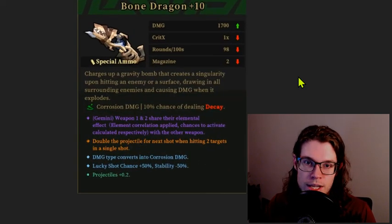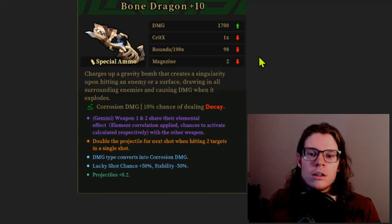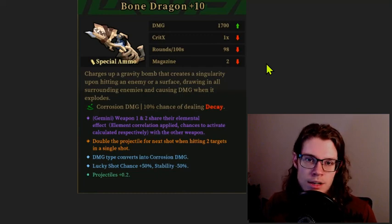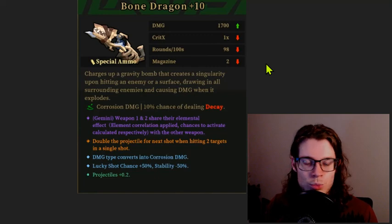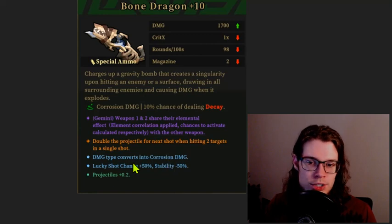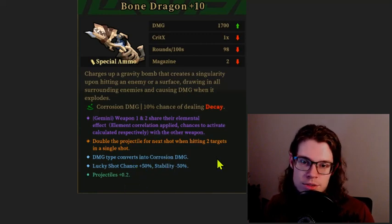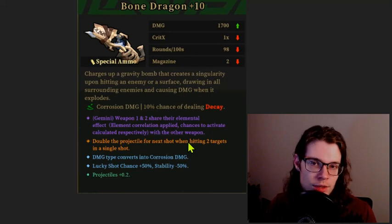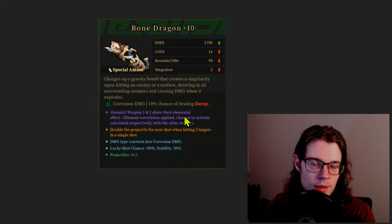Bone Dragon plus 10. This does have some of the stuff that you would want on a Bone Dragon, but it's just too late in the game — Bone Dragon just doesn't really work later into the game. Corrosion damage isn't great. Sure, we get the lucky shot, the projectiles, and the exclusive for double shots, but we're just not going to be doing enough damage with this Bone Dragon to warrant using it in the late game. Bone Dragon in the late game is almost always a skip.